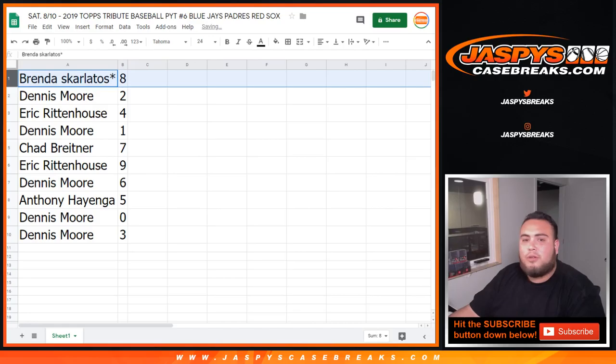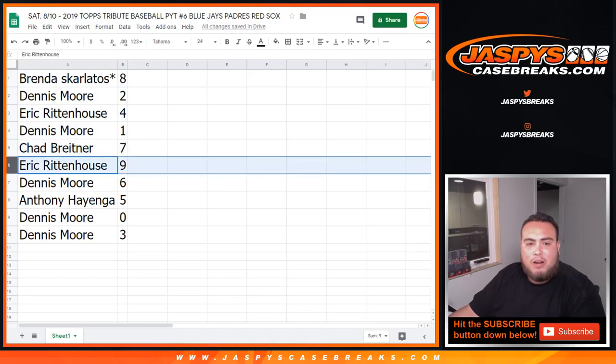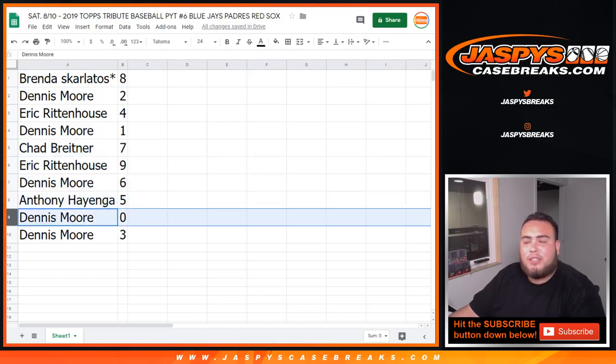All right — Brenda, you got last spot mojo, 8th. Dennis with 2, Eric with 4. Dennis, you have spot 1 — all 101's would be yours. Chad with 7, Eric with 9, Dennis with 6, Anthony with 5. Dennis, you're going to get spot 0 ending in all Redemptions as well as spot 3.